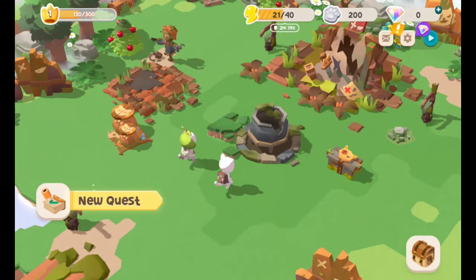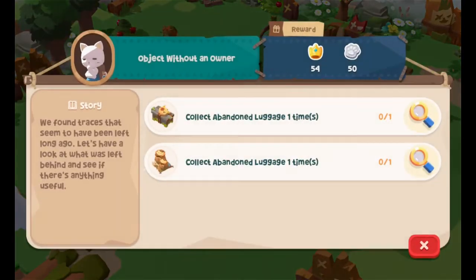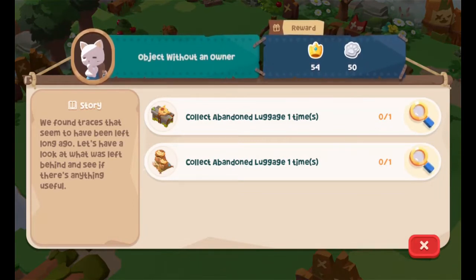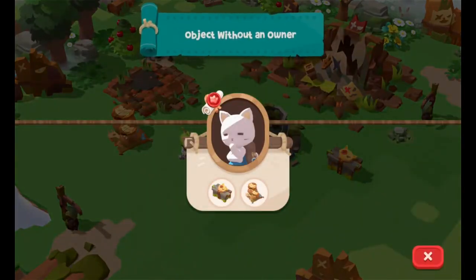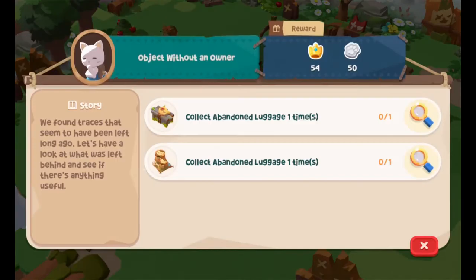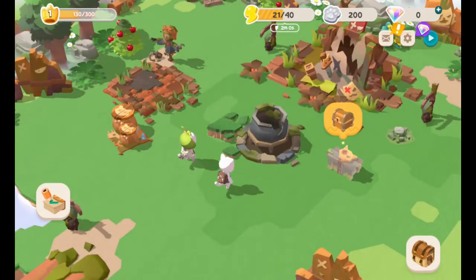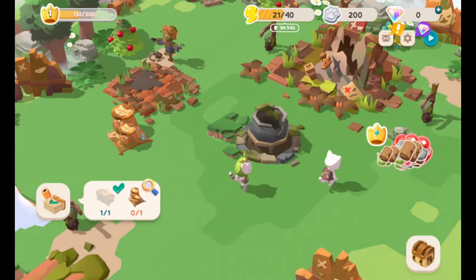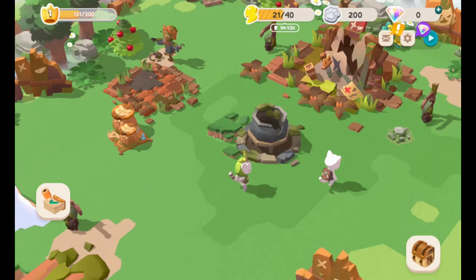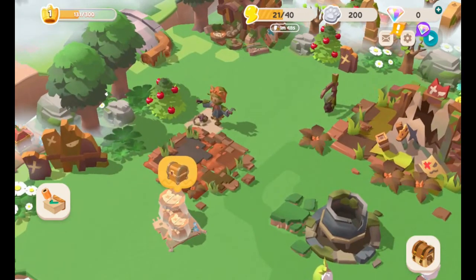I guess I got a new quest: object without an owner — collect a bandage luggage one time, and collect a bandage luggage one time. So, collect two luggages. Alright, I get it, I'm doing it! There — here's luggage. We're getting the luggage, and then there's the other one.